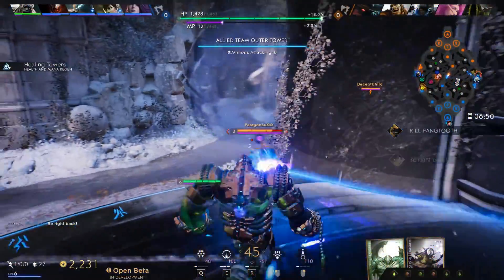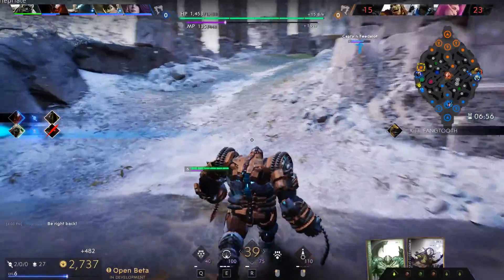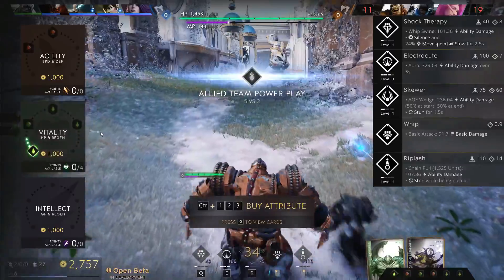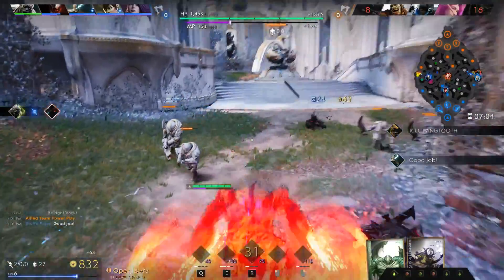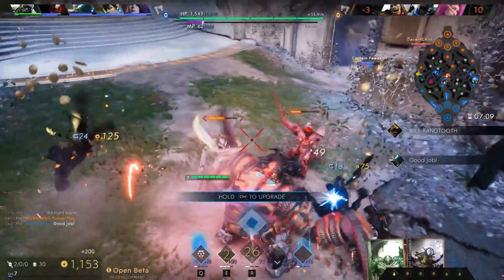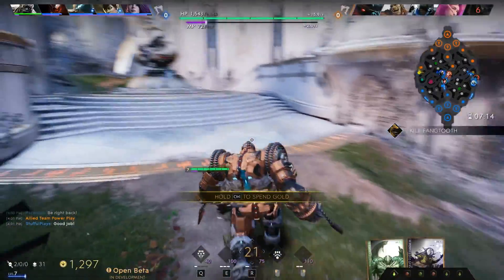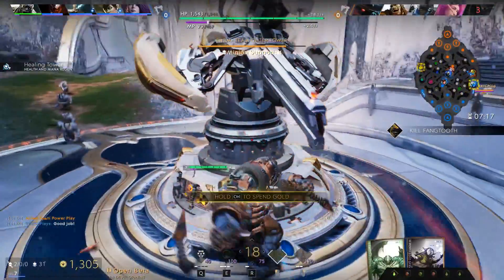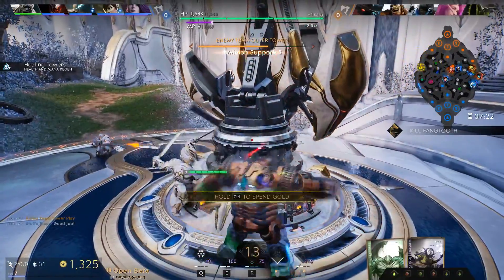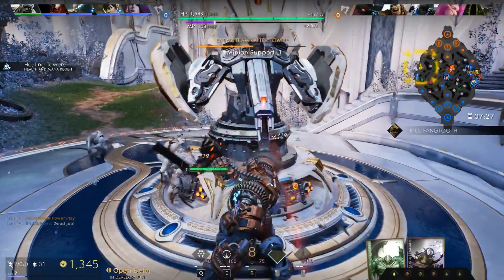Here's just one example of this happening. You can see this Revenant — he comes into tower and he just dies. The guy's name is actually Paragon Sucks. I really don't know why you would play the game. You're ruining the experience for five other people, and if this game does get you that upset, you should really think about trying to play something else. It's upsetting for me even though you're feeding me. Maybe just take a step away from Paragon.